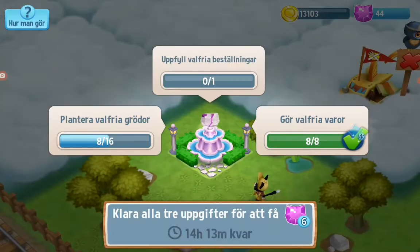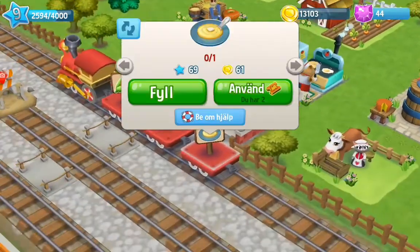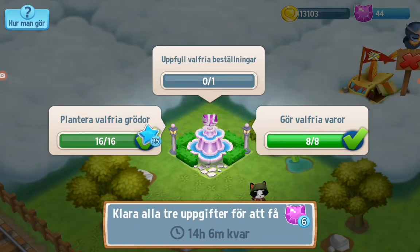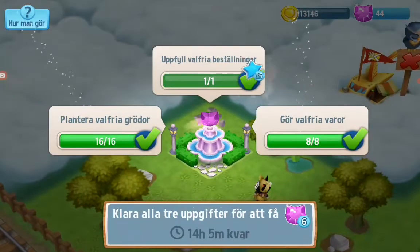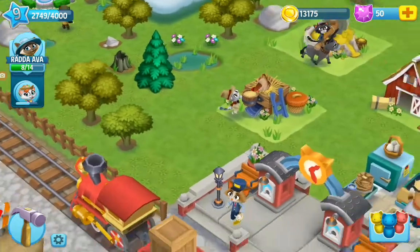So we finished some quests here. We have to plant more and we have to fill an order, so then we get gems — free gems. Now we finished another one. We have planted six crops, now we have to finish an order. If we do that with the train, that should finish the old quest and we will get six gems. We get a discount on stuff to help fill the train but we are not going to buy that for now — we don't have that many gems.